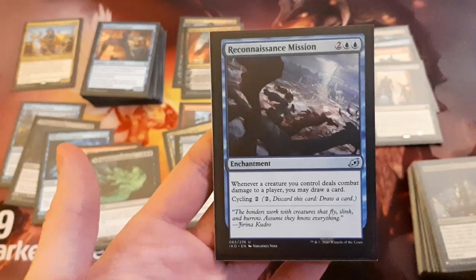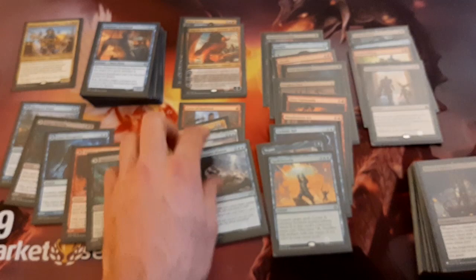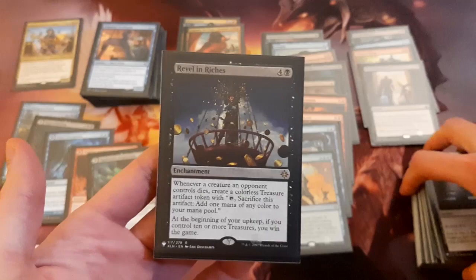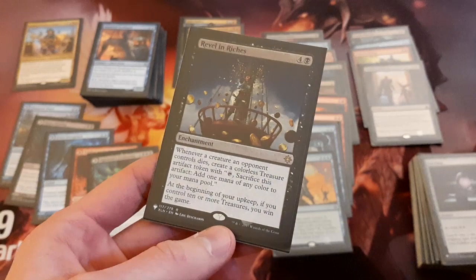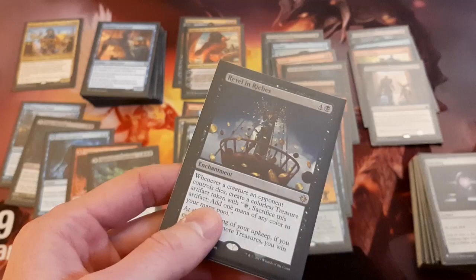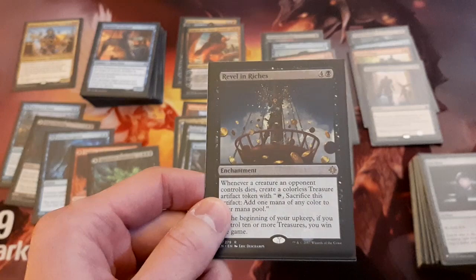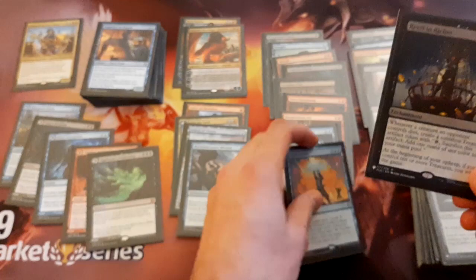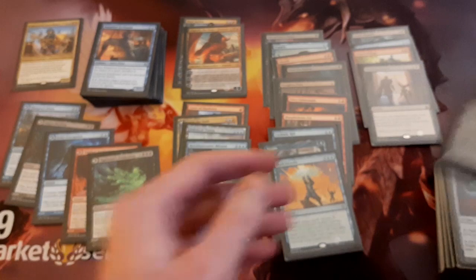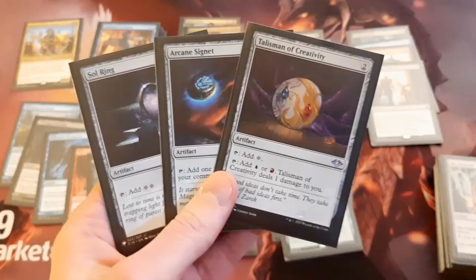Here's the really big payoff for all of the treasure tokens we're making — Revel in Riches. It's an alternate win condition that fuels itself. It's good just by playing the game — you play this and as the game plays out you'll get value because you'll be killing your opponent's creatures and your opponents will be killing other opponents' creatures, and you'll be getting treasure. This is one of my favorite cards. Moving on to the artifacts, got some ramp — Sol Ring, Arcane Signet, Talisman of Creativity, Sky Diamond, and Chromatic Lantern. Quite a bit of artifact ramp here because we're playing Grixis colors, so we don't have access to green and need to rely on artifact ramp instead of land ramp. We do have lots of treasure tokens, but in case we can't make treasures, we really want to have these cards.